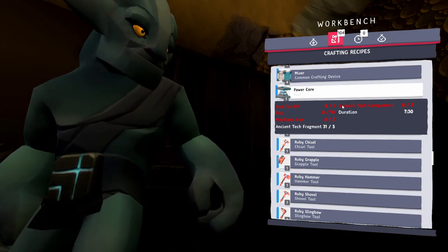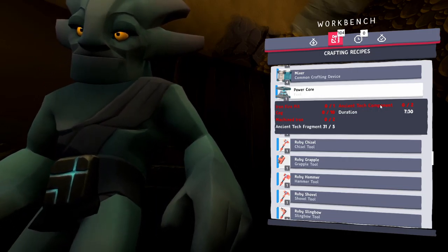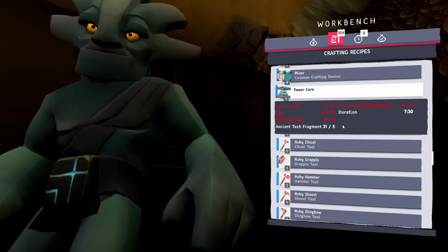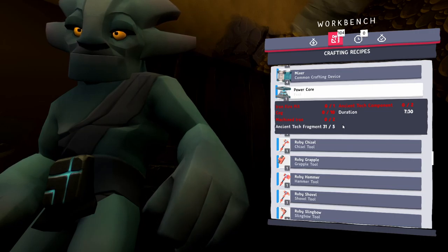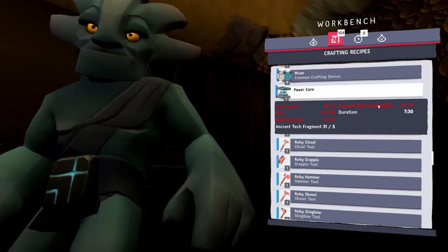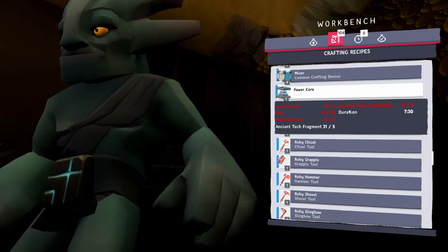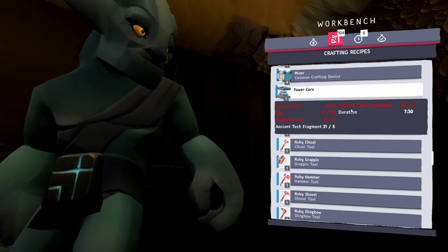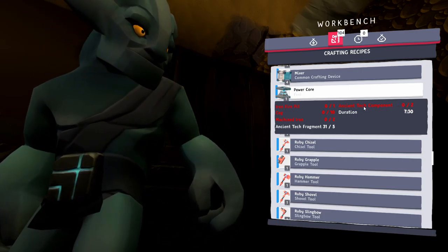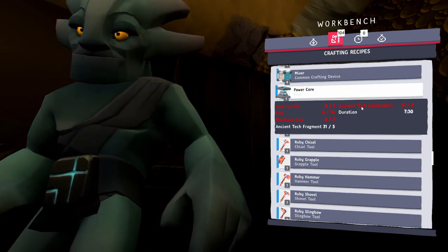I did a little research on ancient tech components. I thought we were going to craft them — maybe putting ancient tech fragments in the compactor or something like that. Unfortunately, that's not the case. Ancient tech components are actually found — dug up — like a resource. And unfortunately, we need two of them, and according to my research they are incredibly rare.